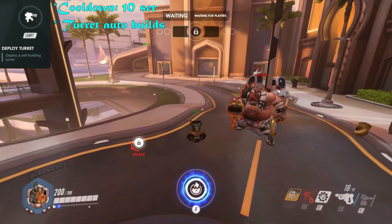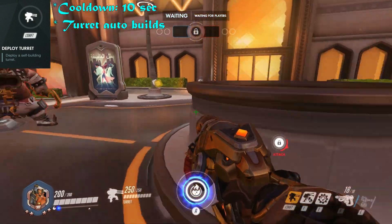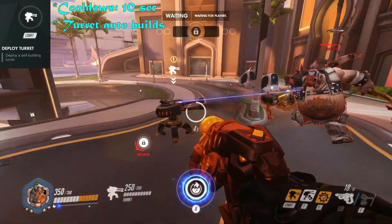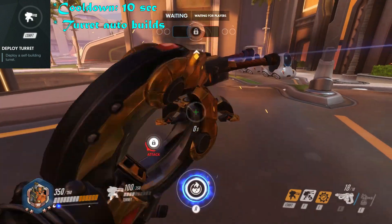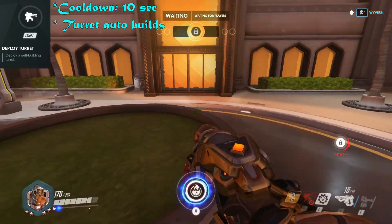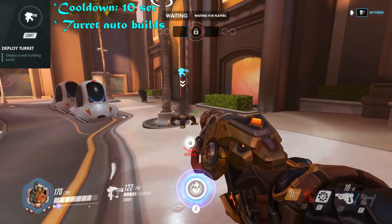So the new Thorbjorn turret can be thrown now, like a self-placed turret. It does the same damage per second, however it has 50 less HP. The level 1 turret doesn't exist anymore, and going into Molten status doesn't change his attack speed anymore, so there's only the level 2 turret. It can be destroyed by pressing F, just like the Translocator, and can be thrown out into a new position.